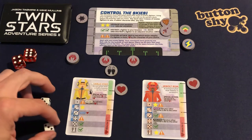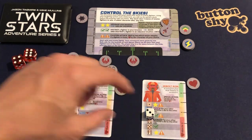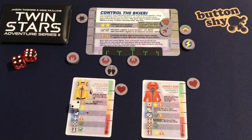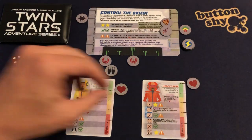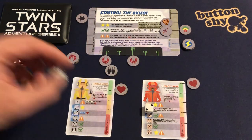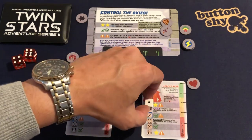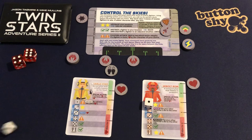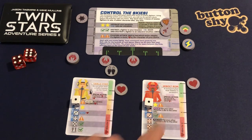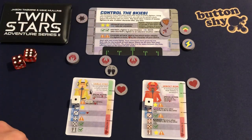I roll three and three — a good skill check for me. I reduce one die down and roll a two — no combination. I pick that die up and reduce the other one. I get a one — and a one with an exclamation mark is a combo. That's obviously a bad combo.